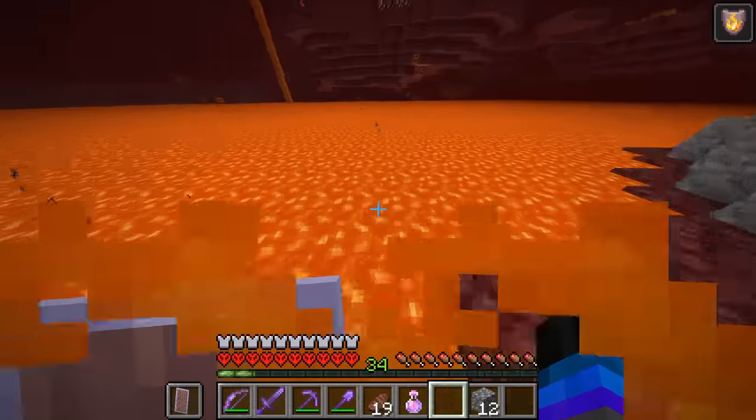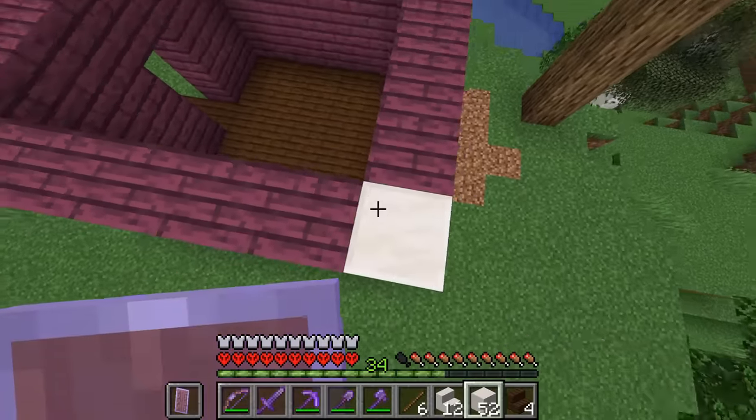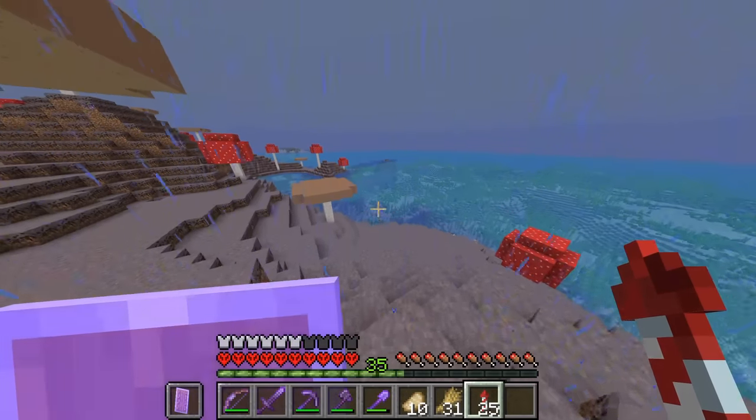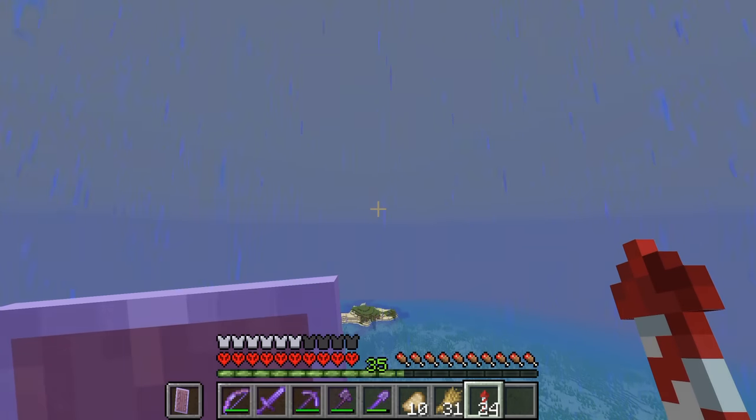Okay, but other than that, we get up to a whole bunch in today's episode. We build an automatic wool farm, we build a house for Jeff, and a whole lot more antics. So if you enjoy today's episode, make sure to subscribe to the channel so you can keep following along with this series. Enjoy.